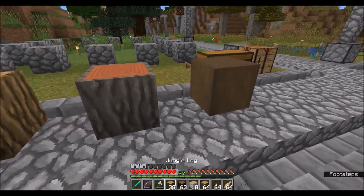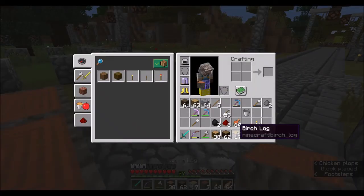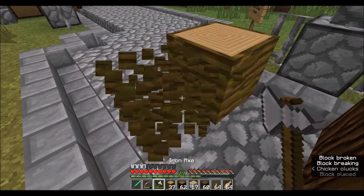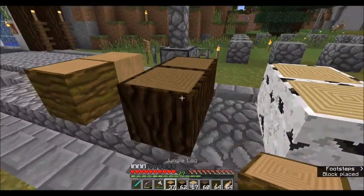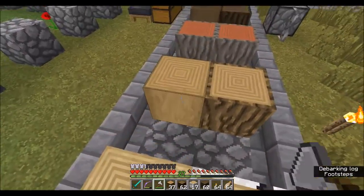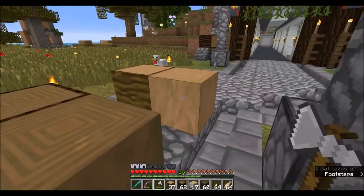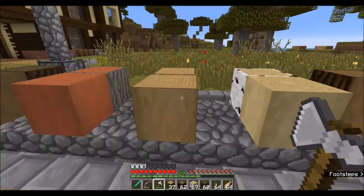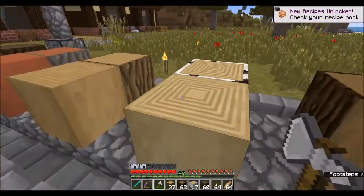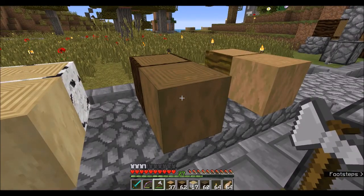That's the dark oak - let me put two next to each other so you can see what I'm talking about. So that's what they look like side by side. By the way, I'm using the Faithful texture pack now. The jungle has a little bit of a greenish tint, and the spruce also has a little bit of that green tint.